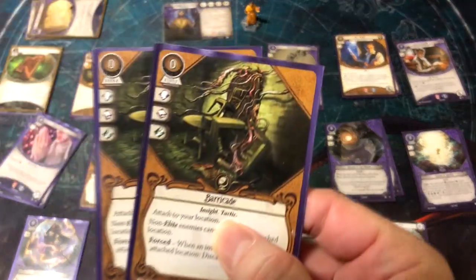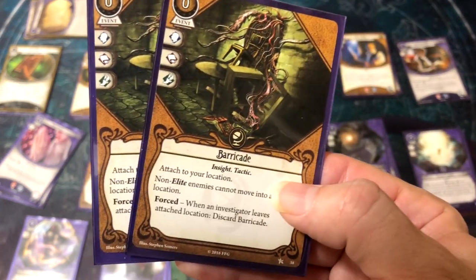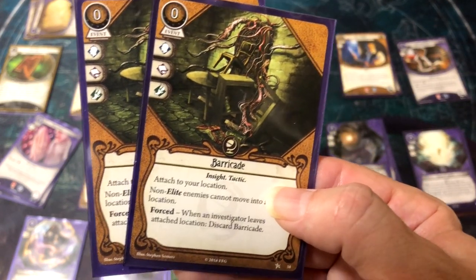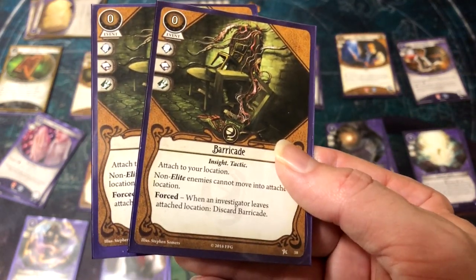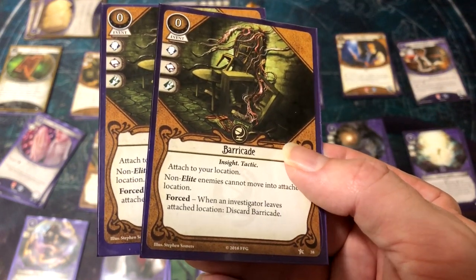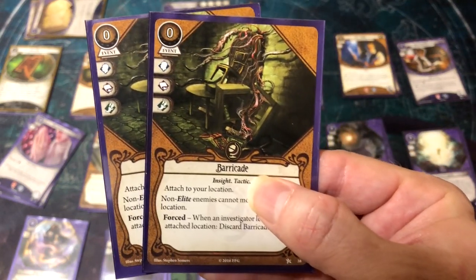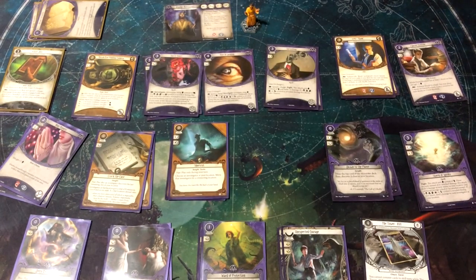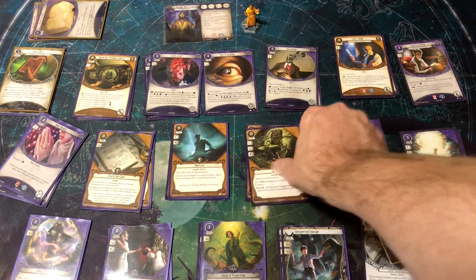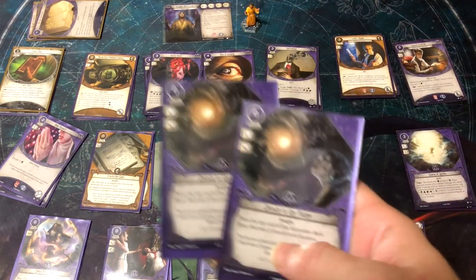Barricade is generally considered a weak card, but it's excellent for Luke. It's a zero-cost event attached to your location — non-elite enemies cannot move into the attached location, but it discards when an investigator leaves. Since Luke can play this at a connecting location, and no investigators are leaving, it essentially stays there forever. I already used this to great effect in Return to Curtain Call, trapping an enemy on the balcony. Very happy with Barricade for Luke.